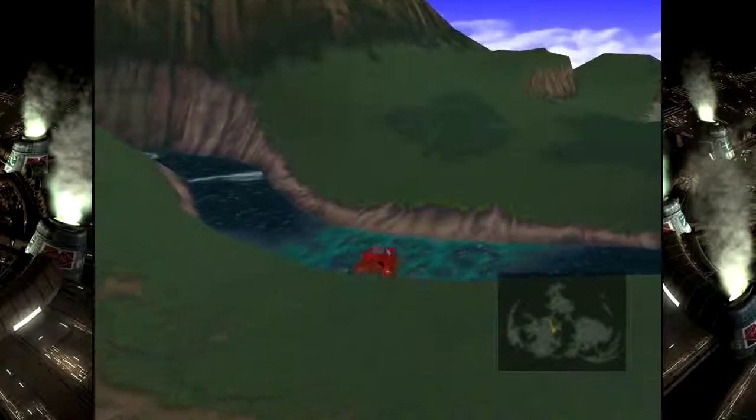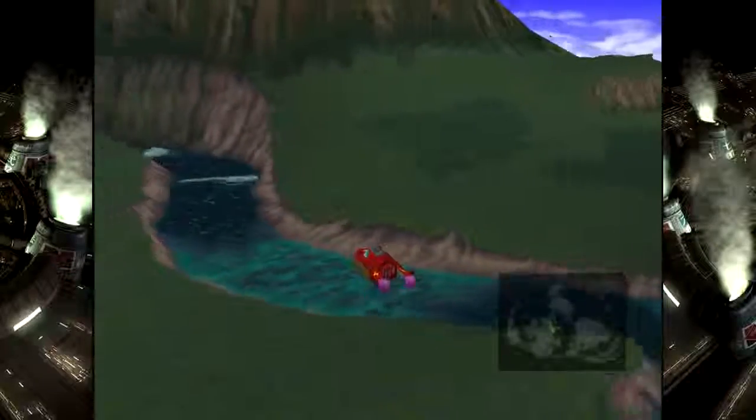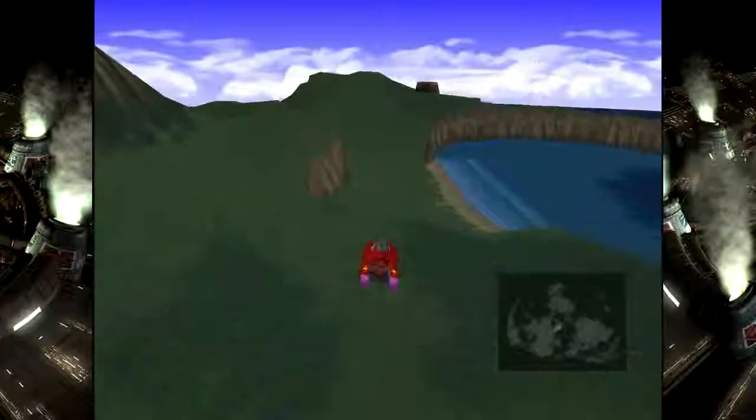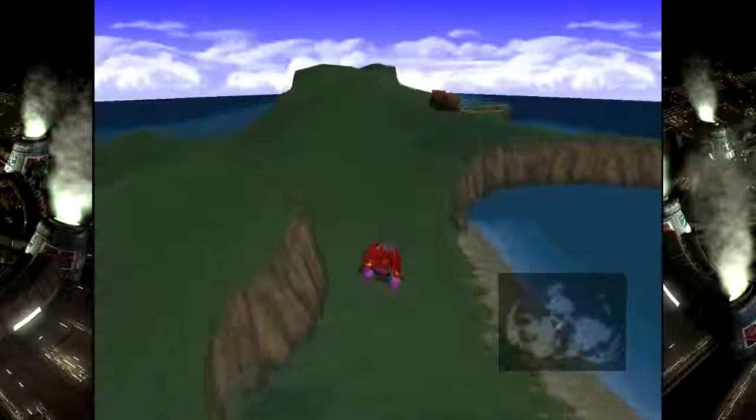We can cross this river now, which we couldn't cross before — we had to go over the mountains. But this leads straight back to Costa de Sol.